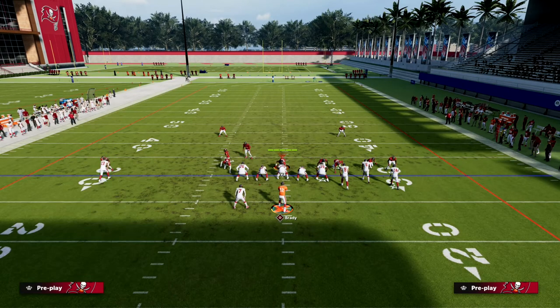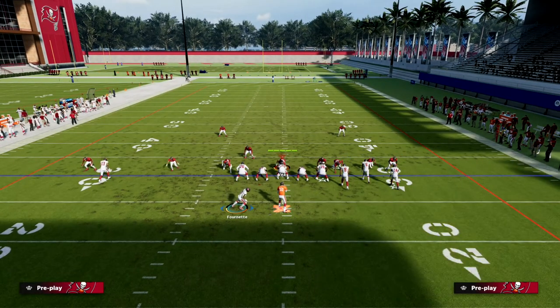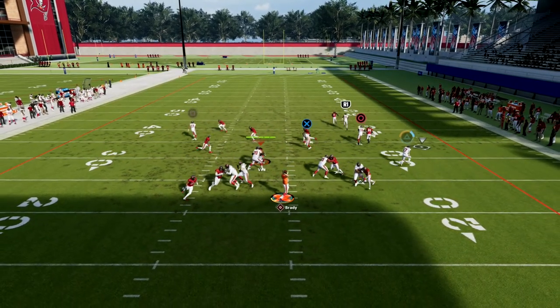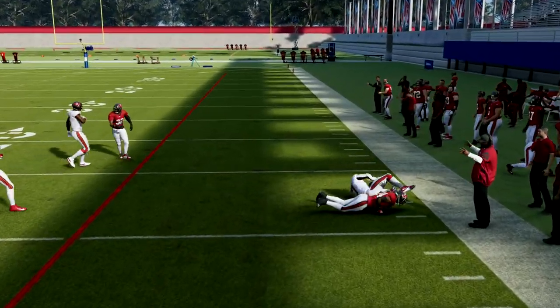That quick throw is going to force them to have to do something else. Again, we'll set up a spinner-style blitz and show you why this is so good. Everything is going to push in and then you've got that route right there, which is really effective for beating man pressure. So now they're going to have to adjust to that.